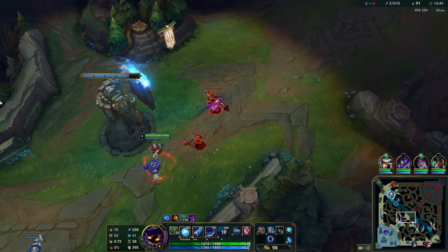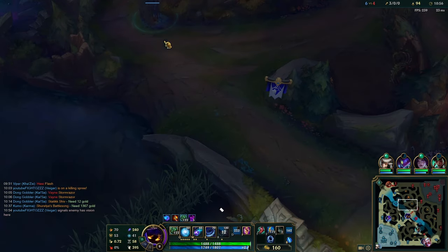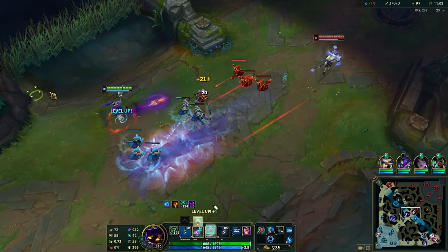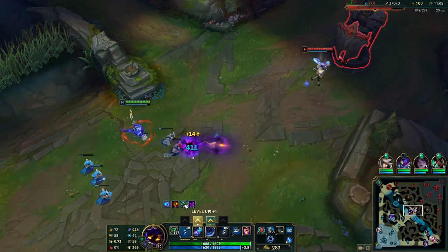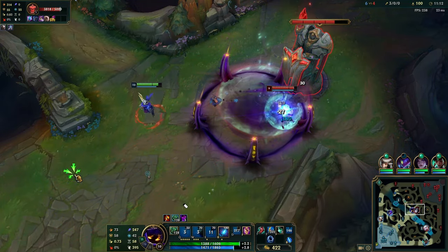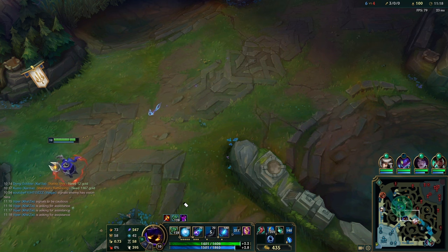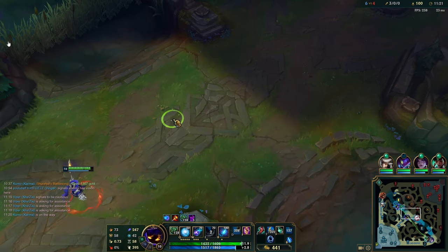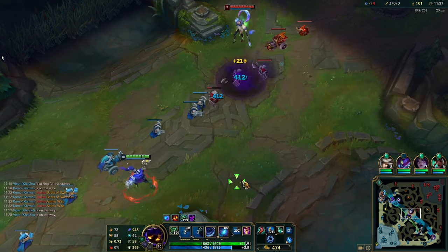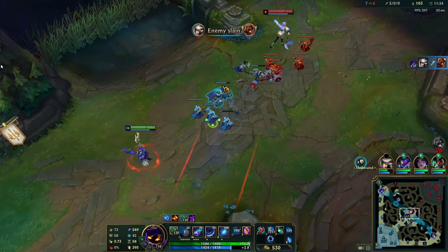Cooldown boots are by far the best boots. Some people go Swifties, some go Plated Steelcaps — Plated Steelcaps actually have the highest win rate on Vega across all ranks, but I think that's placebo. CDR boots allow you to get more AP in lane, more last hits, and as a vulnerable champion, the flash cooldown reduction is also nice. Just be happy landing one ability. If you can use your cage to land W or Q, that's totally fine. Don't put yourself in a position to get traded on, because Vega is all about free damage — it's better to get one free ability than to cast two, land two, but take a chunk in return.